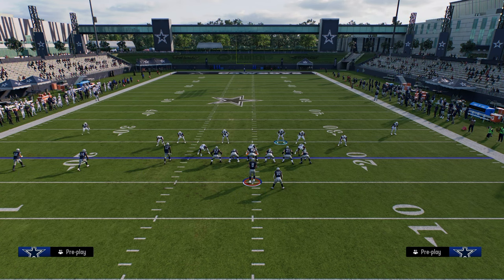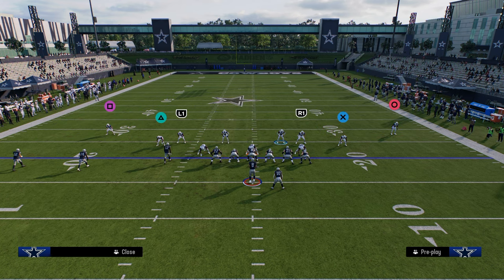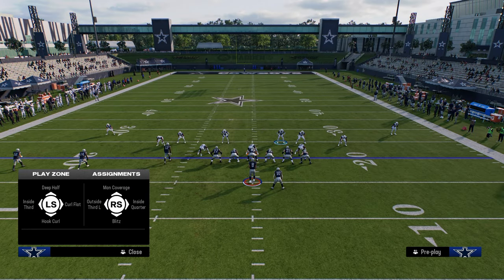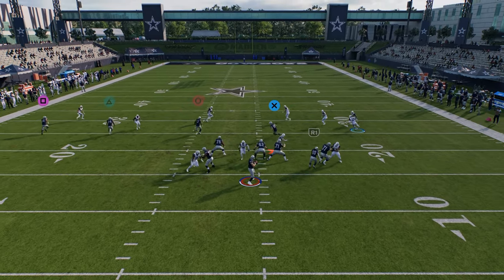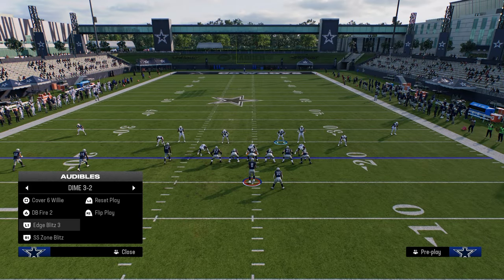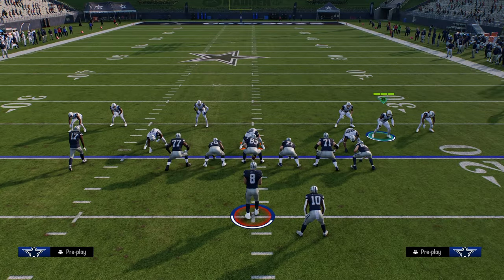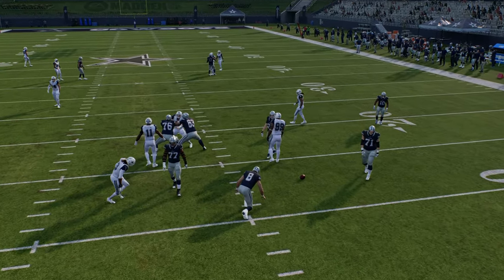We want to be in the play Strong Safety Zone Blitz if we're on this specific hash. All we're going to do — and I'll get to the coverage in just a minute — is take the safety, put them in a quarter, and you'll see this is a really effective send for blitz. They're going to have to set up different types of pass protection for this. If we're not on the right hash mark, we would probably just go to either Cover 6 Willy or Edge Blitz 3. Cover 6 Willy will loop into the A gap.